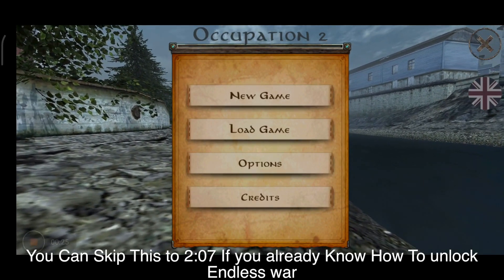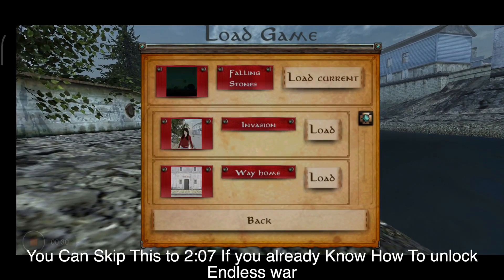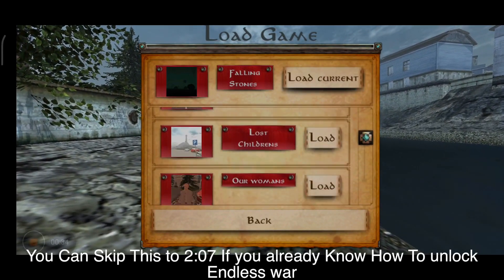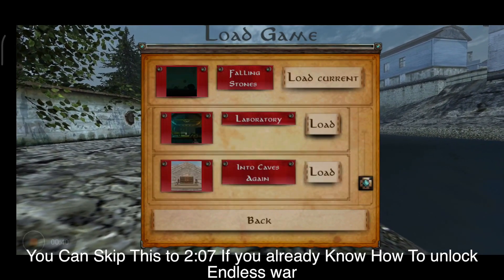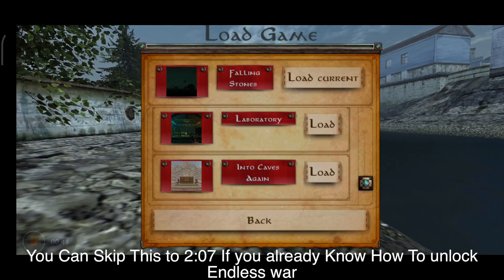So basically, if you want to unlock Endless War, you need to complete all of the main missions. Right now I'm in 'The Falling Stone', which is basically the final mission. After this, I'm going to show you which part is the most important.